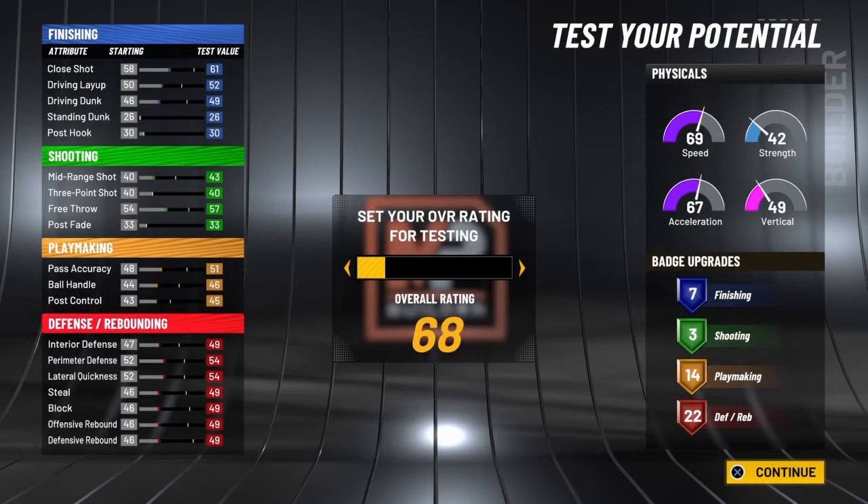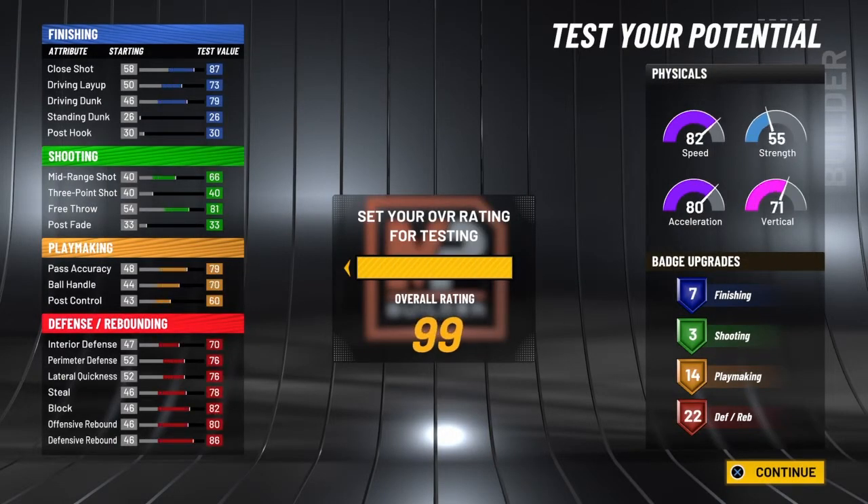Now we're going to test this build out and go over his badges. At 99 overall, this is not everything — it doesn't factor in the plus four you get at 99 or the plus eight from Gym Rat. You're looking at 90 speed, 89 acceleration, 79 strength, 86 block, 82 steal, and 74 ball handling. This guy is going to be special — he's almost going to be able to get contact dunks too.